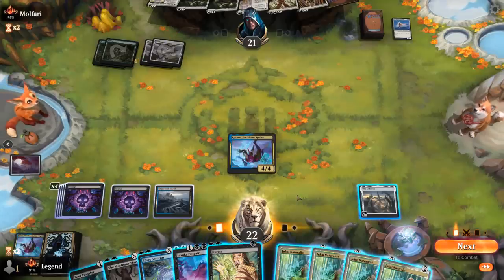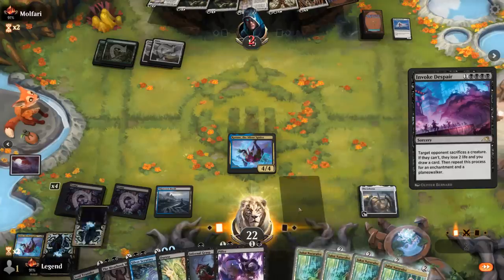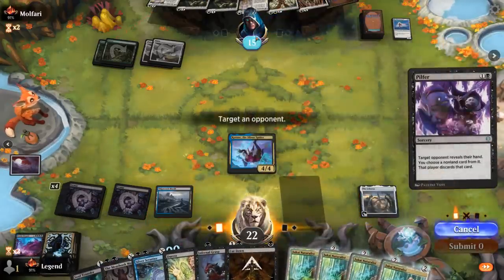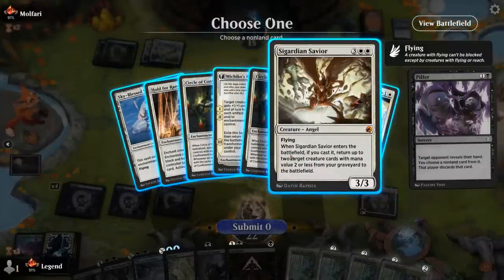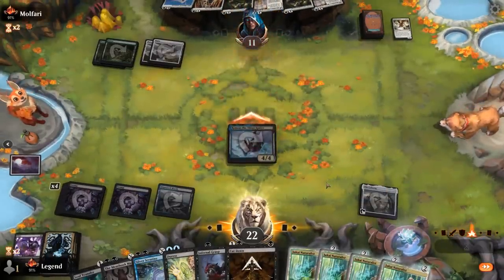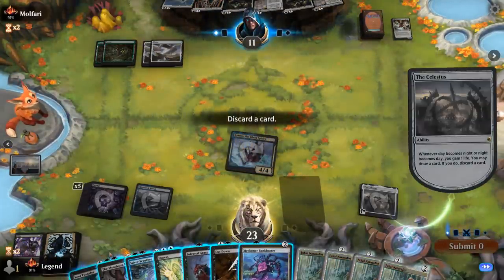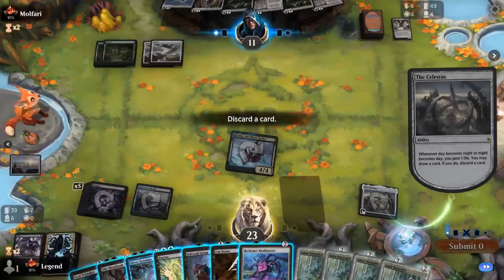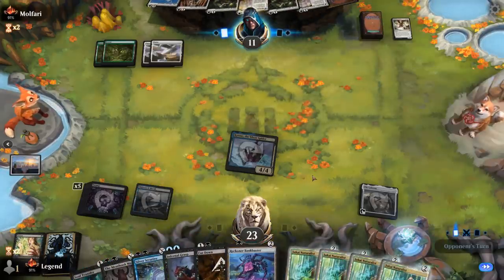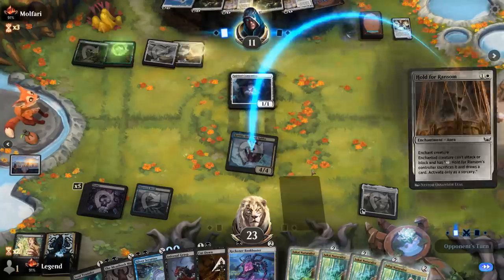Opponent draws with Plaza and discards to hand size — so this game's not going very well for our opponent. We can hit our land drop, and Invoke Despair looks good. We can still Duress as well, so we probably won't have to discard to hand size now. Or we can Pilfer and probably go for Savior. So we're just missing something like Shieldred or Gingataxias. What do we discard? Maybe Duress, since I don't really care about anything in their hand.